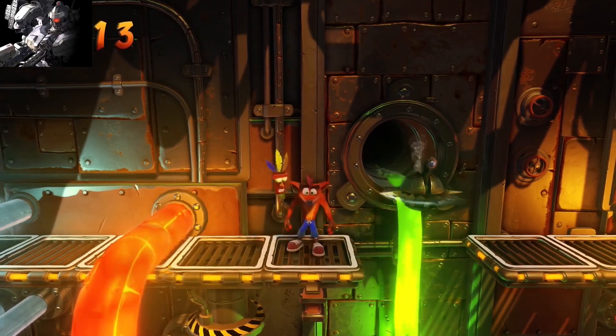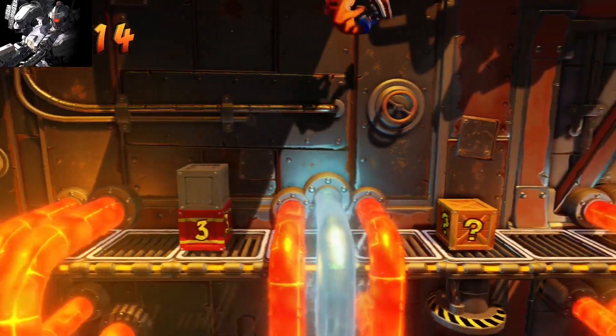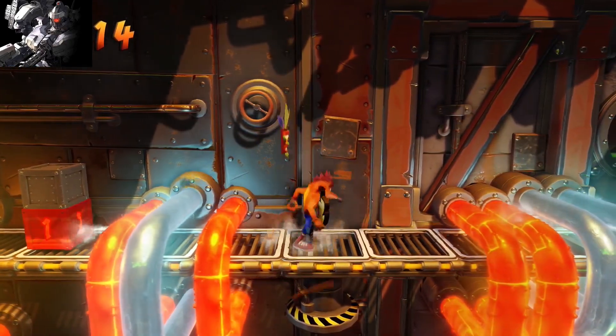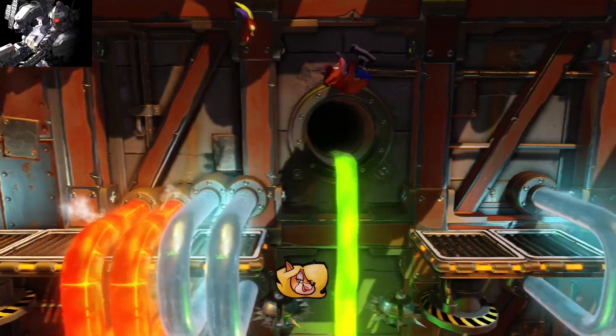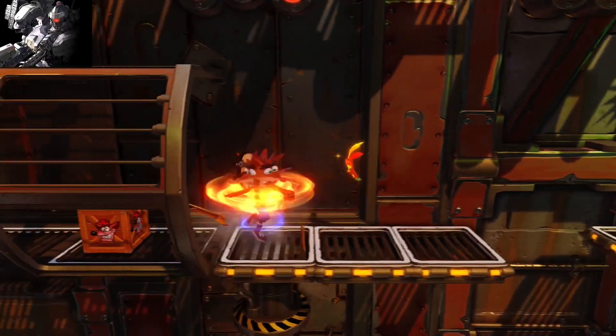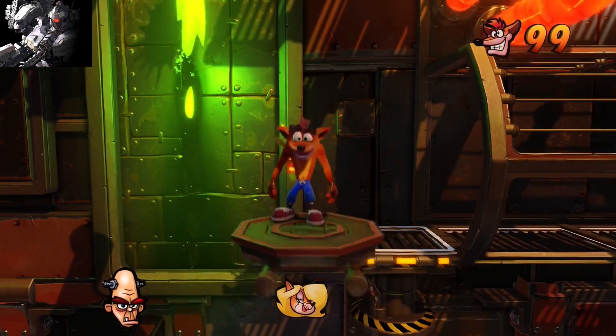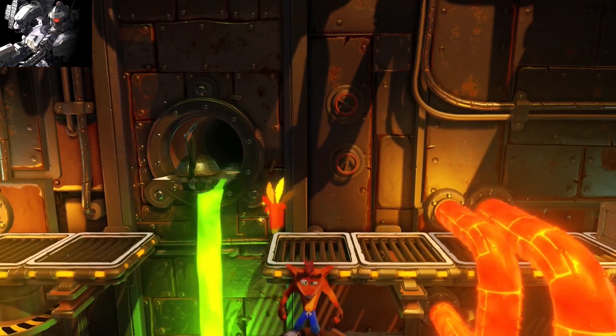Alright, not here but the next jump you gotta go down. Careful with these red hot pipes. Jump down. There we go. Get another Aku Aku, get an Embryo, and get a 1-Up — because I clearly need those being at 99 lives.